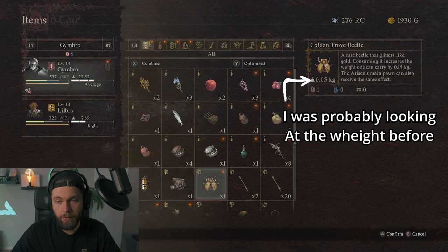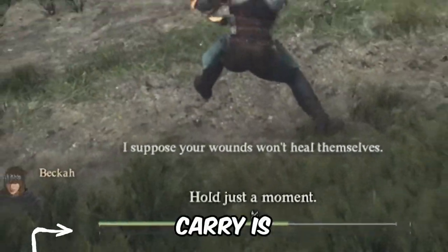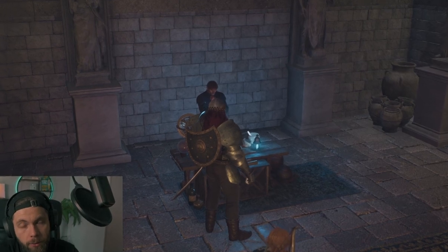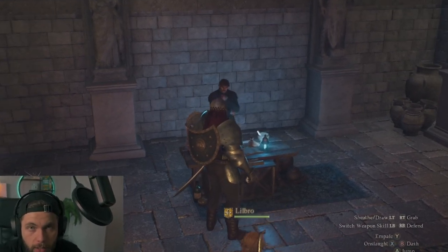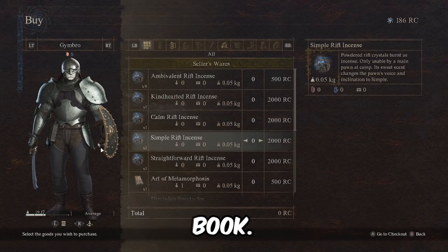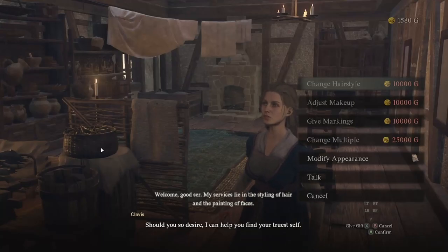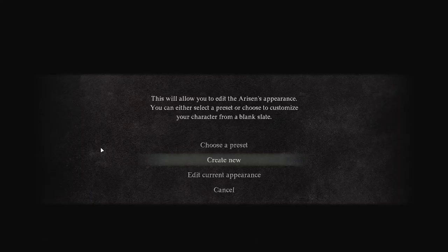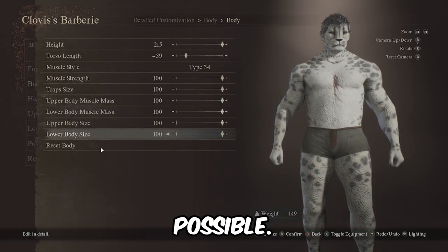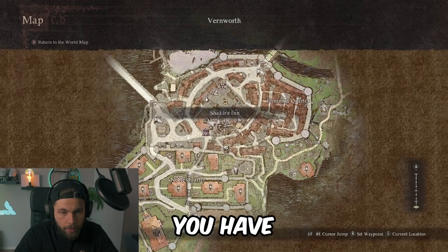Golden trove beetles increase carry weight by varying amounts — I've seen 0.05 kg and this one says 0.15. The second way to increase carry weight is by making your character as large as possible. If you didn't do this in character creation, you can speak to Neomith in the capital and buy the Art of Metamorphosis book for 500 RC. Bring it to a barber to customize your character again — the more the character weighs, the more they can carry.